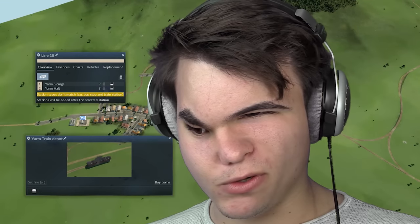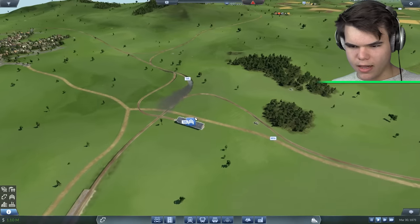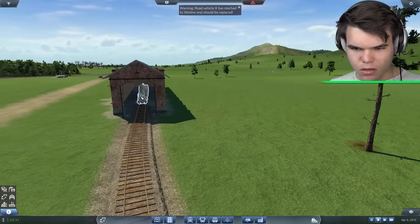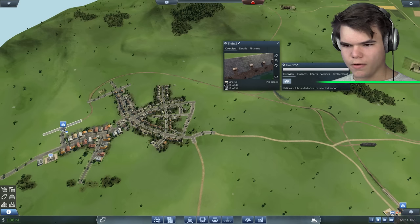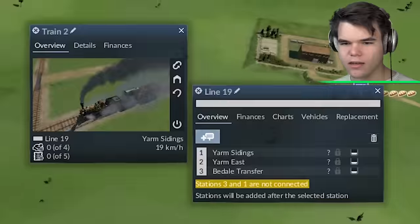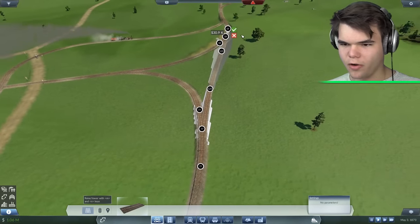It's saying from Yarm sidings, we can't go there. Stations will be added after the selected station. This is not making any sense. Let's try that again — we have a train in here. Where did the train go? Oh, it's right there. Waiting for a free path. So it's blocked? Is it blocked by the other guy? Line contains too few stations. We bring it back over here — that works. And then we bring it to this station. Stations 3 and 1 are not connected. Oh okay. Let me do a quick fix. Does that connect? That connects perfectly. And then we have one over here. That's perfect, 30k — worth it.